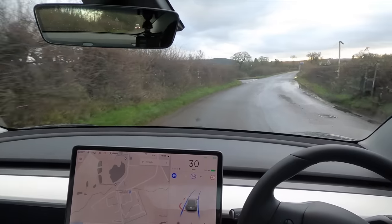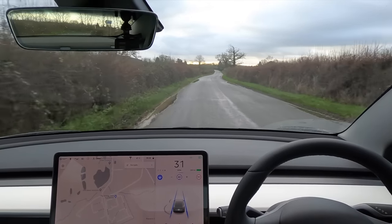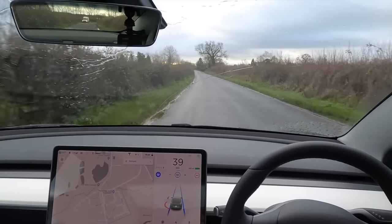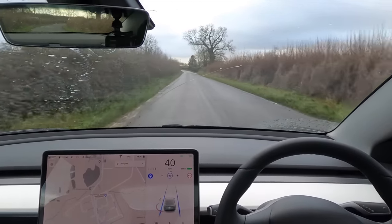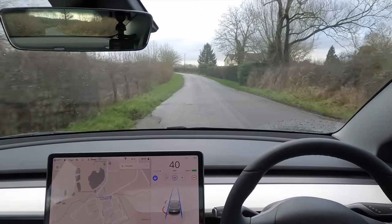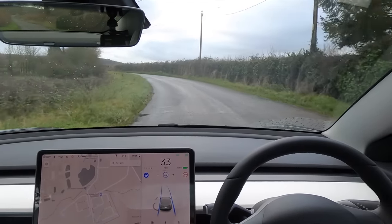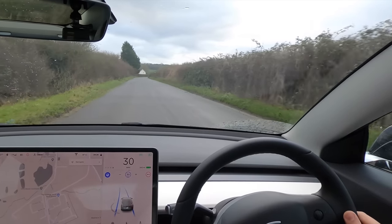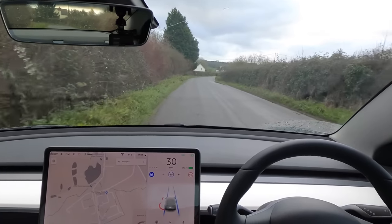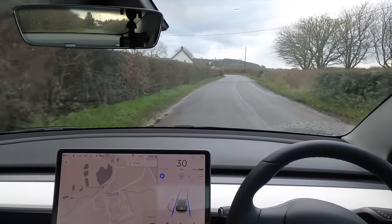The car took the corner really nicely and it's still sticking to the left side of the road. Let's bring this up to 40. Now we have puddles and it slightly diverted itself from them, but we still got a big splash. It's going slightly to the right here — still not quite what we want. We really want it to stay closer to the left-hand side on roads with no markings. It's doing better than it ever has done before. I'm actually pretty amazed it's got this far.